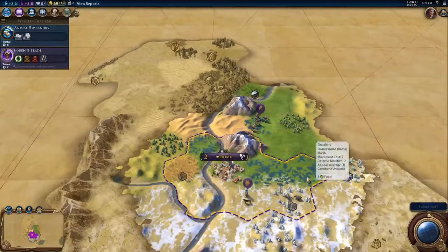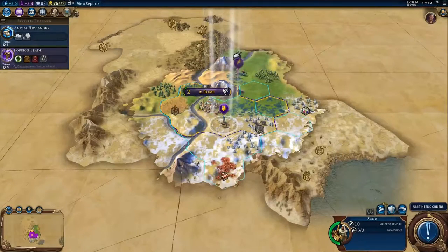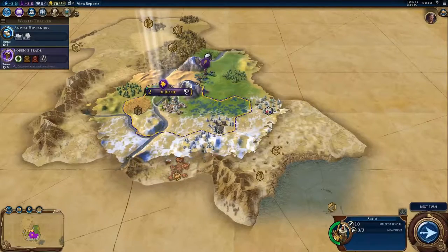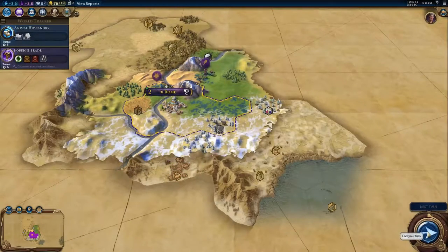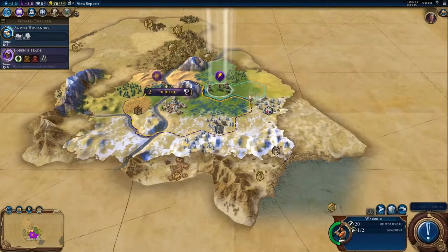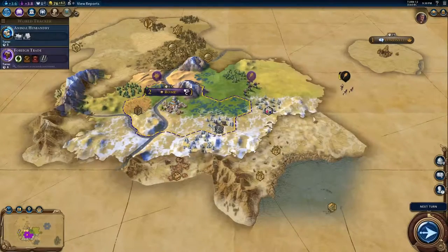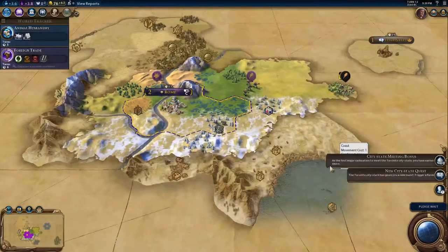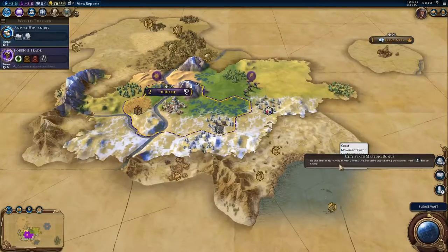As soon as the slinger's done, I want to get an extra scout. I found copper — I'm not sure what you do with copper. I'm sure it's a late game thing. Hey, there's Toronto. Toronto warrior. Oh — that's a city-state.